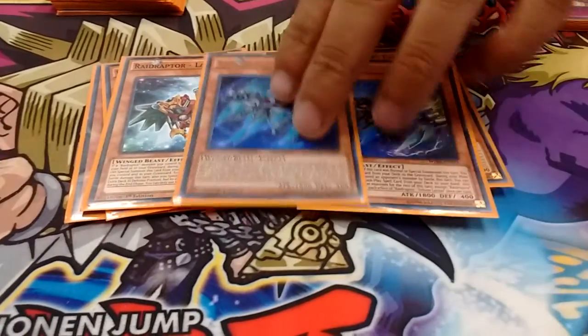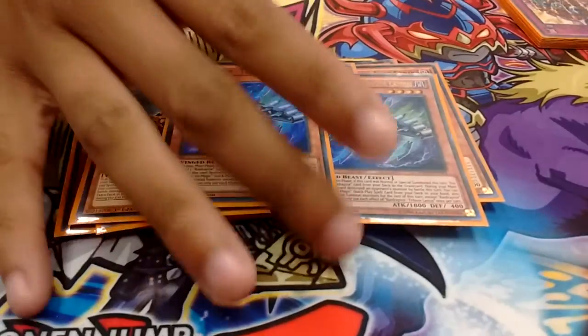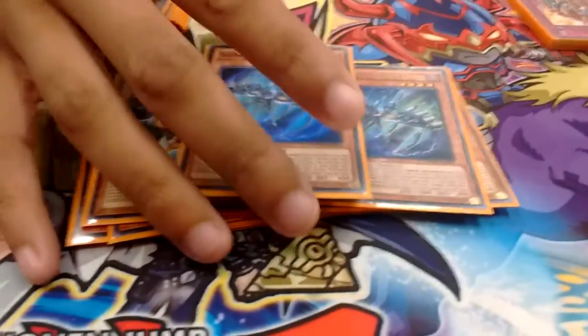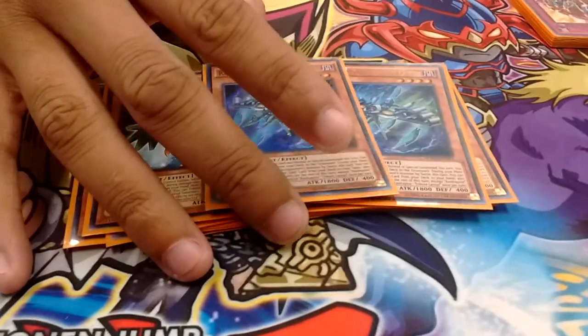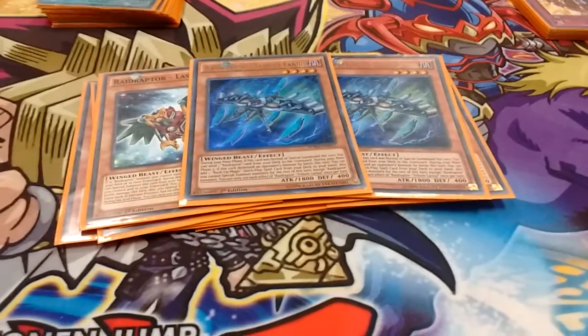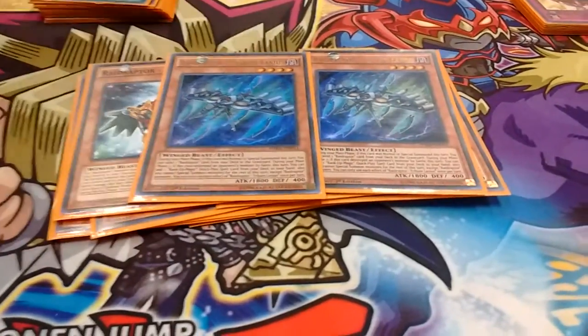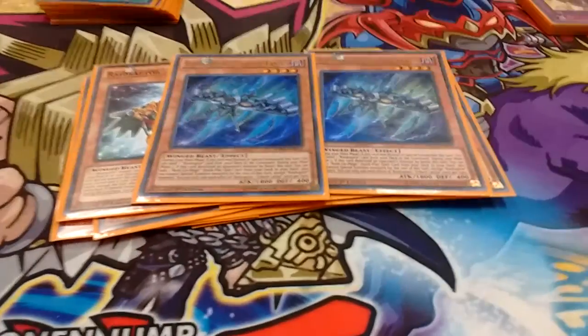Next I go into 2 Tributes. A Tribute at 2 feels perfect, just because you can send one or send a Raid Raptor card from your deck to the graveyard. Since Mimicry is the only thing I actually send — since I don't use Fuzzy — it nets me my Nest or whatever search you need by Vanishing the Mimicry.